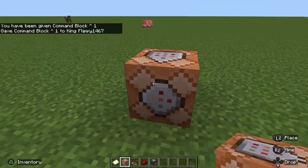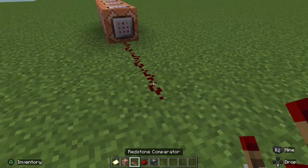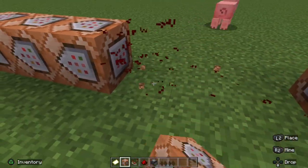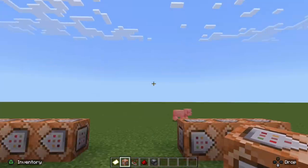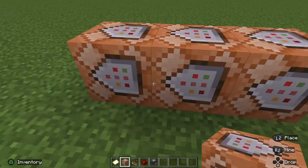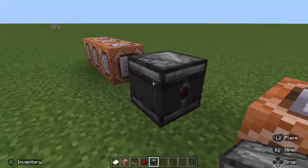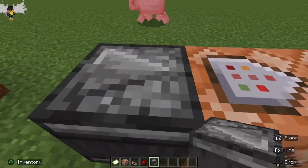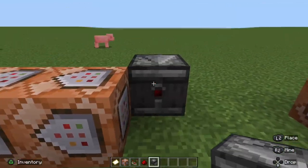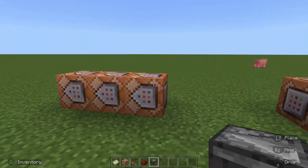We're going to lay out a command block — I'll lay it out sideways to be a little easier to see. It's going to be 1, 2, 3. You skip 1, 2, 3. Then you lay out 1, 2, 3 just like that. You can stack them or lay them however you want, as long as they're going into each other. When you lay your observer out, make sure the arrow is flowing into the next block. If it's facing any other direction, it's not going to activate these command blocks and the system won't work.